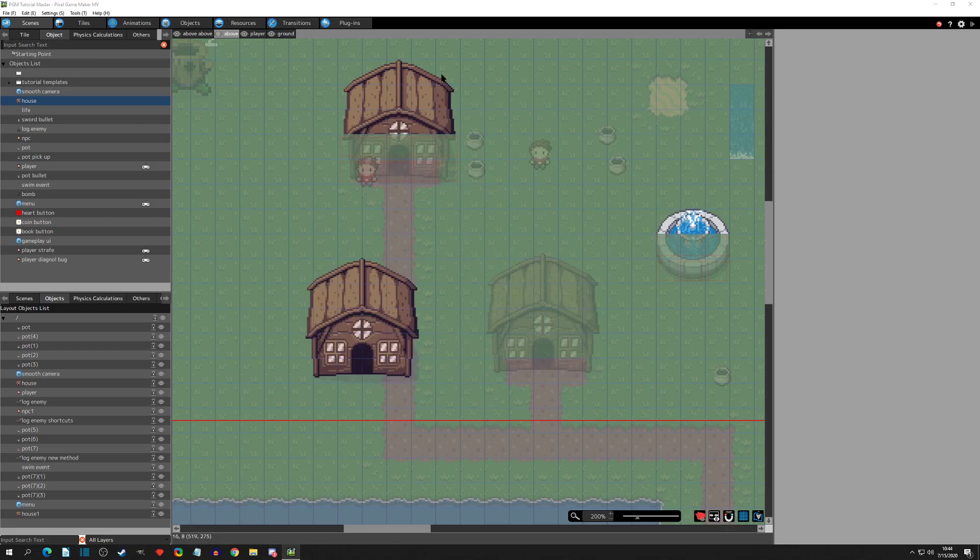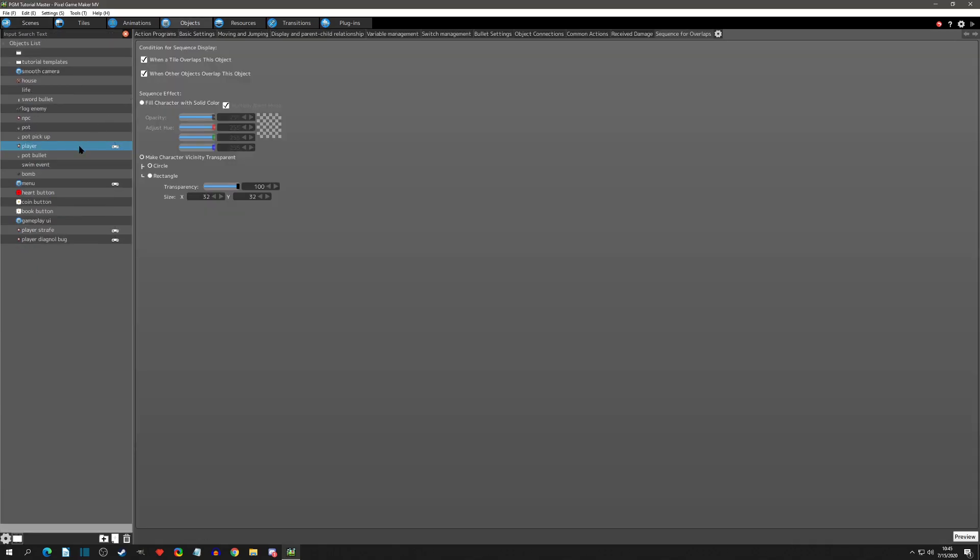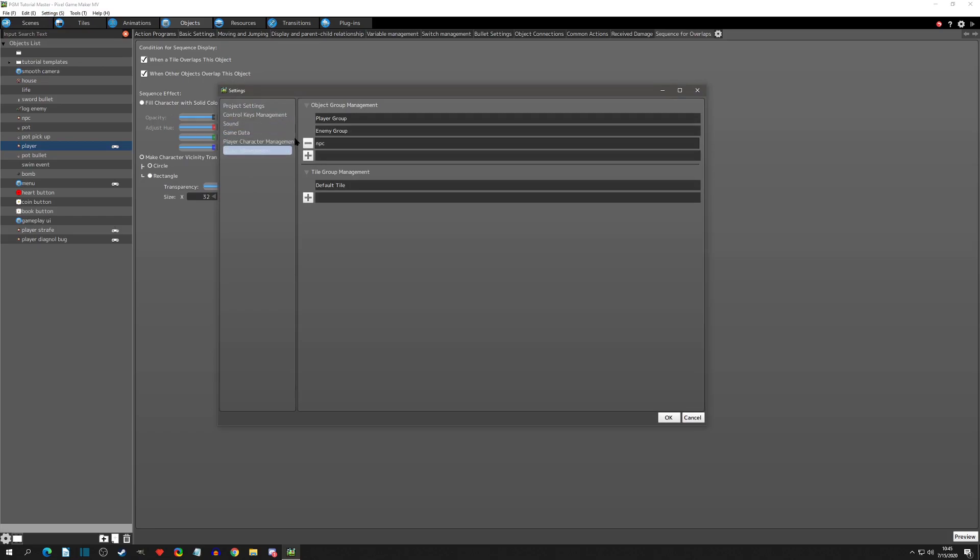There's one more thing I want to go over, and it has to do with the scene settings under Group Management. One thing I'm learning is you get these two default groups - Player Group and Enemy Group. The more I use the engine, the more I realize that the Player Group is only for the player, so your player object should probably be the only one with the Player Group.